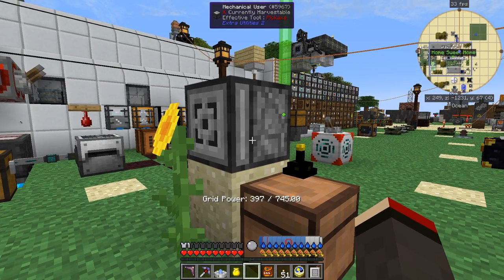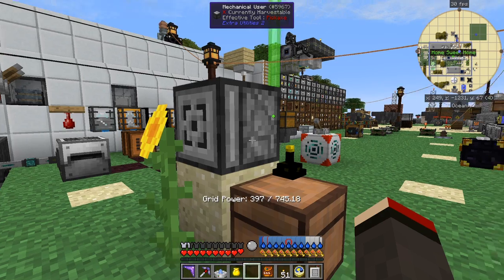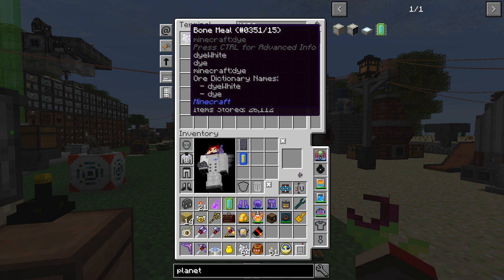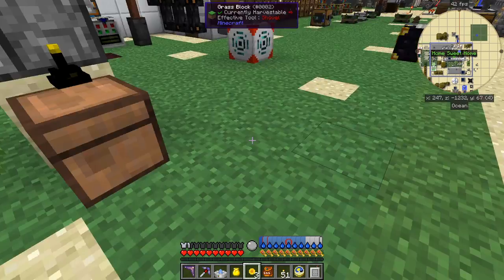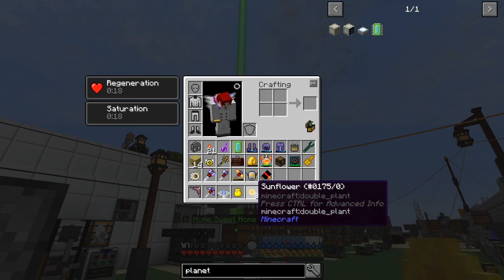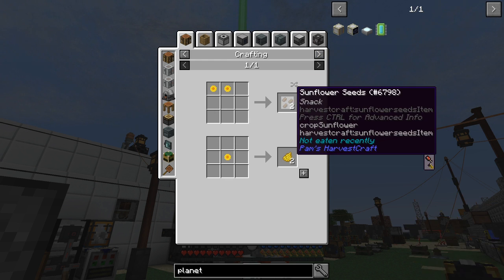I've planted the sunflower here and set up a mechanical user configured to use an item on a block by right clicking on a random slot. I'll get a stack of bone meal out and put it in here. You'll see it's flicking these out so I'm getting some flowers all the time.